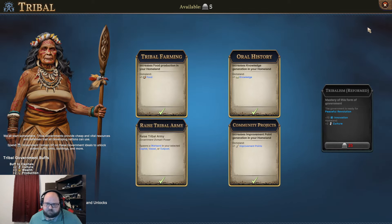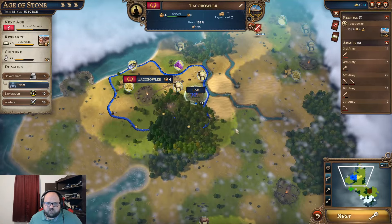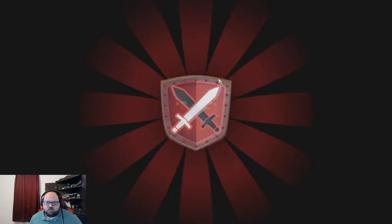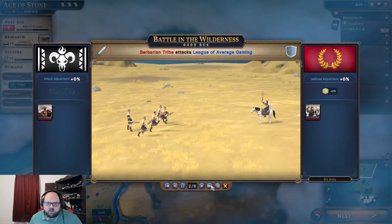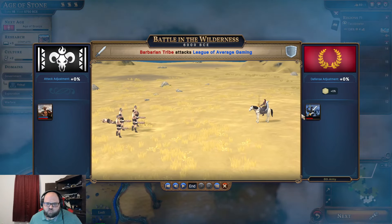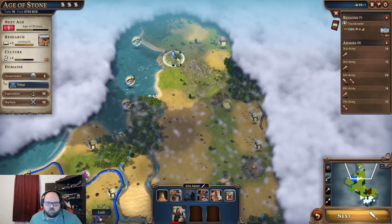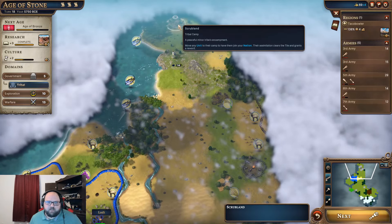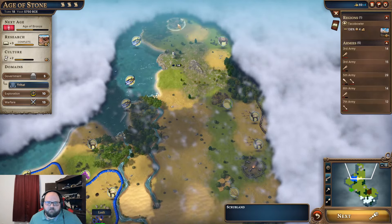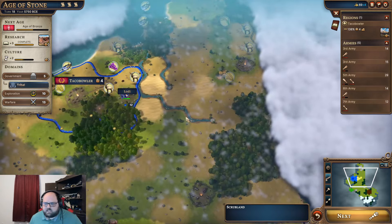I'm going to go ahead and get this thing here too. We're going to have him guard and do his best here. I'm not going to sit through this — just go to the end. That went about how I expected, but we are able to escape and get away from that guy.